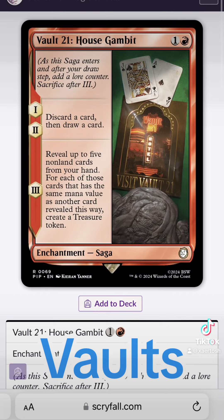Vault 21 is from Fallout New Vegas, which is probably my favorite Fallout game — I love New Vegas. This vault was turned into a fancy hotel and casino by Mr. House, and that's really it. It's fancy.